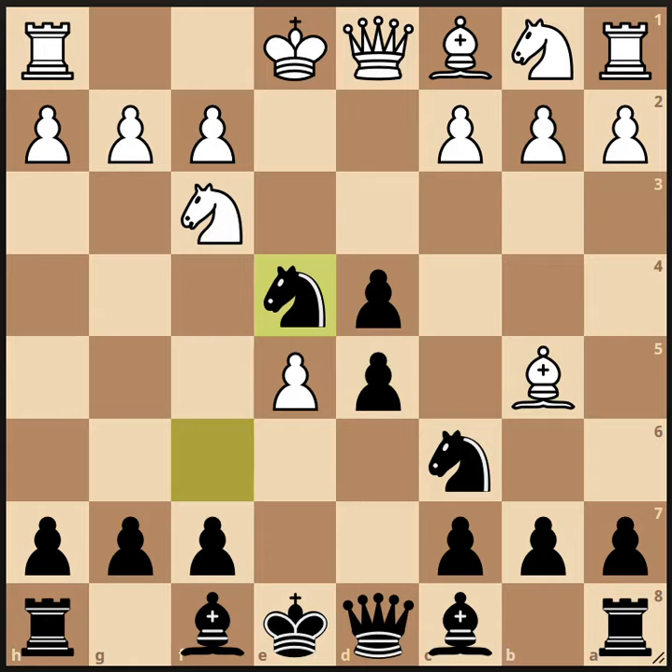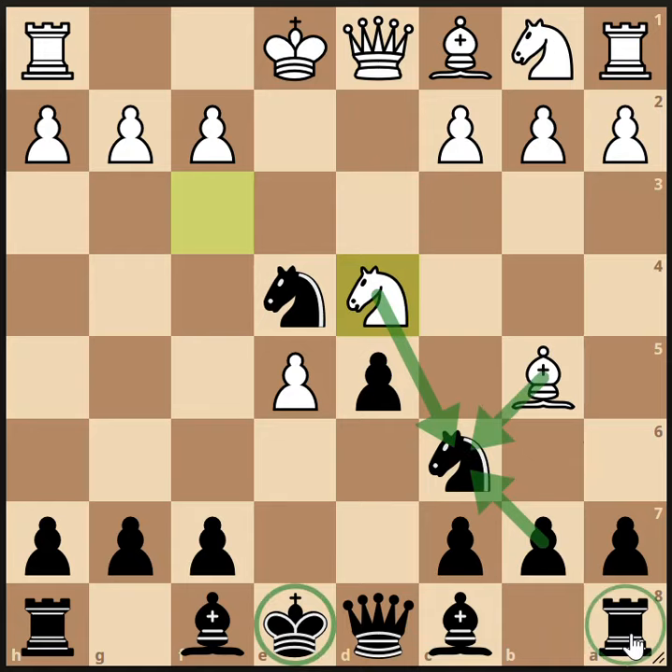Now the pawn on d4 is hanging, so white finally takes it with his knight. There's pressure on c6, so white is threatening to capture twice on that square. For example, if Black allows it, white might play knight takes c6, b takes c6, bishop takes c6 check, forking the king and the rook.